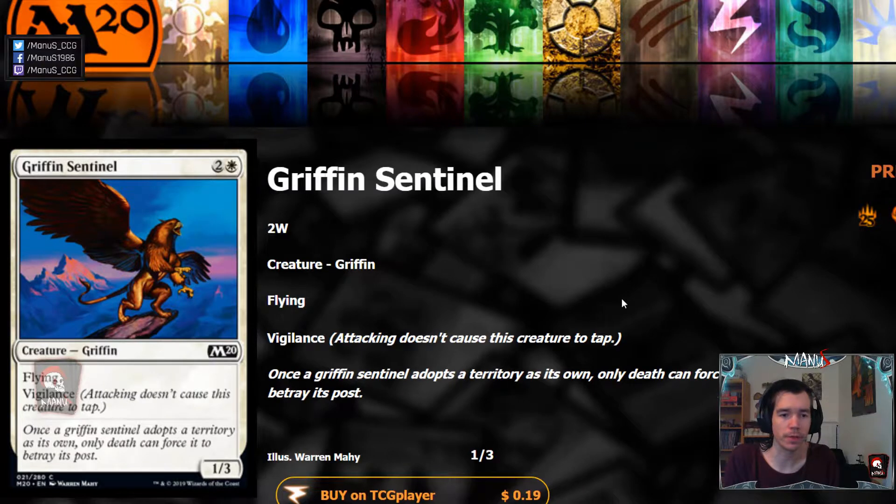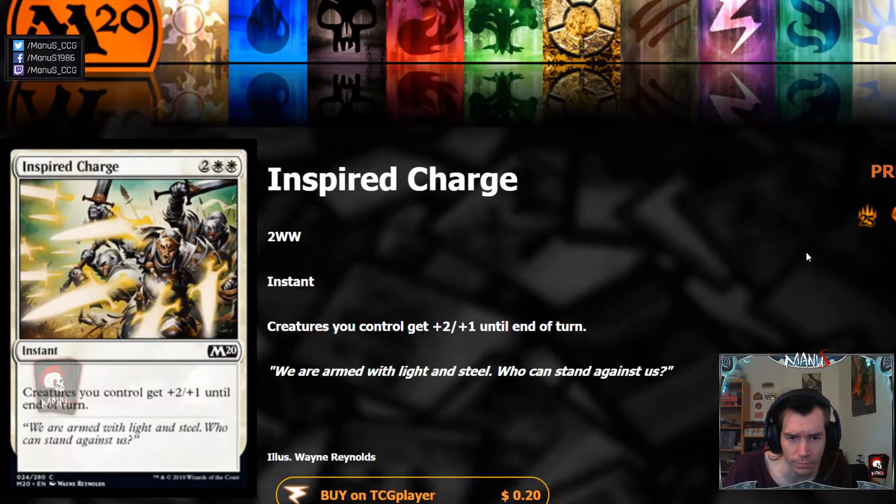Welcome back for the fourth and final part. First we have Griffin Sentinel, another pretty solid limited card. This is a bit more defensive — it's still okay in offensive decks especially if you have ways to buff it, but it's not that great if you are trying to be aggressive. If your deck is more of a mid-rangey or even controlling draft deck, this seems like a pretty great blocker.